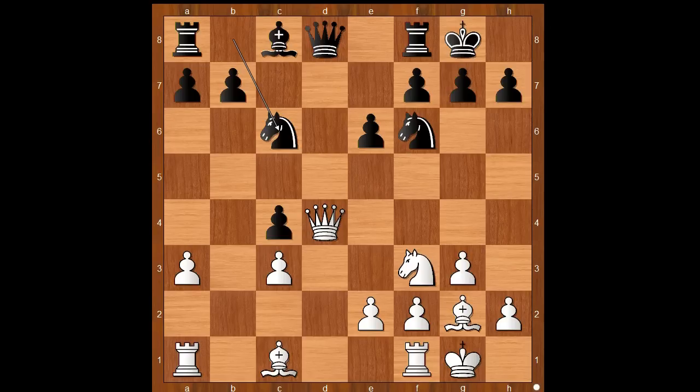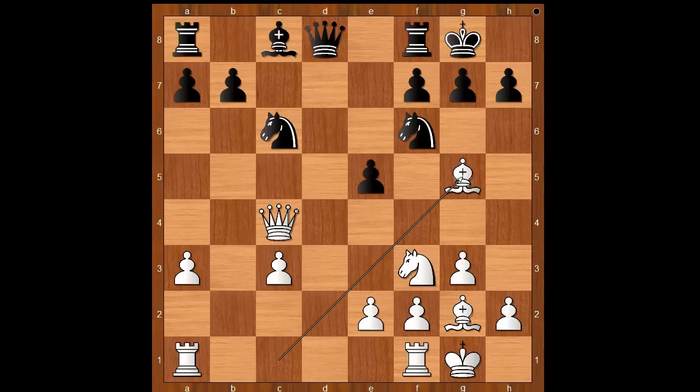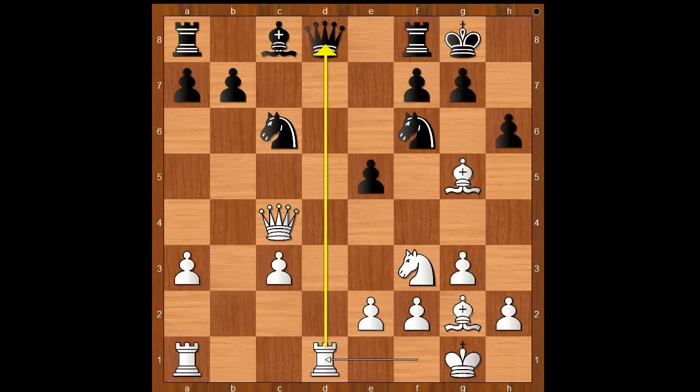The game continued. Queen takes pawn on c4, e5, bishop to g5 — asking a question — rook from f to d1, attacking the queen. Black to move. Niemann played the best move and that is bishop to e6, attacking Carlsen's queen.